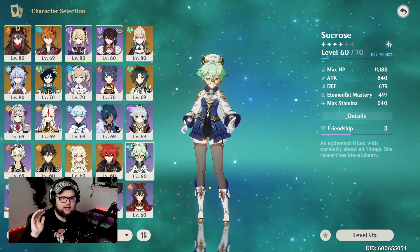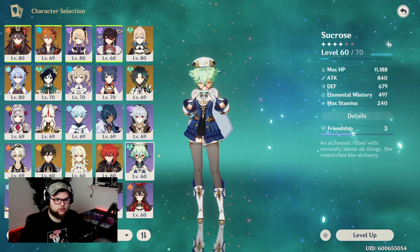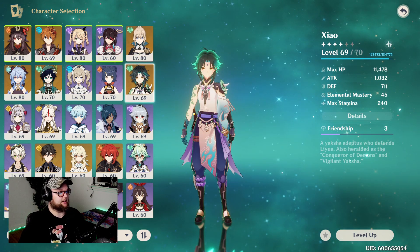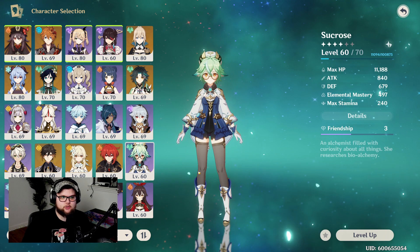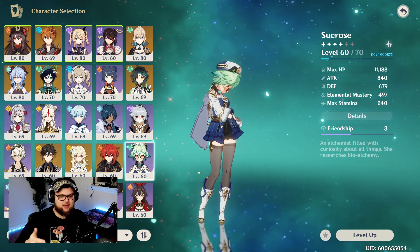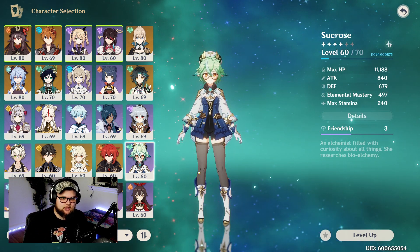Lastly, we need to call out a Viridescent Venerer support. This could be Sucrose, Anemo Traveler, Venti, or Jean. Technically it could also be Kazuha, though that's a bit unconventional. Long story short, since the bulk of Hu Tao's damage is Pyro-based, literally reducing the enemy's resistance by 40% just from Viridescent Venerer is going to be simply amazing on her.